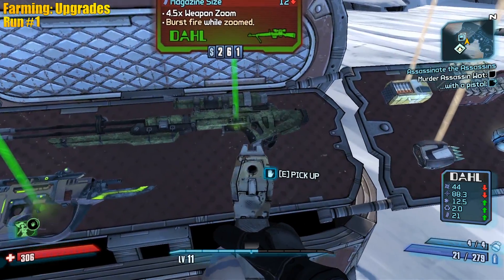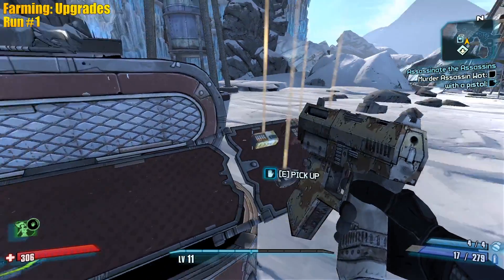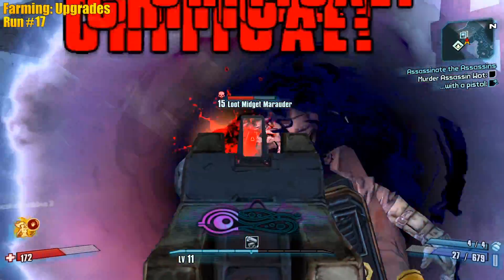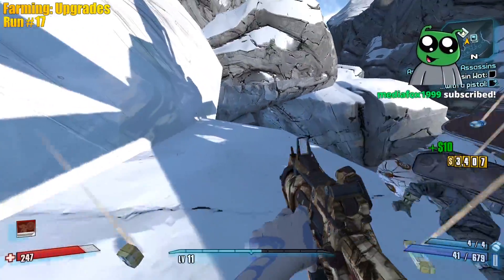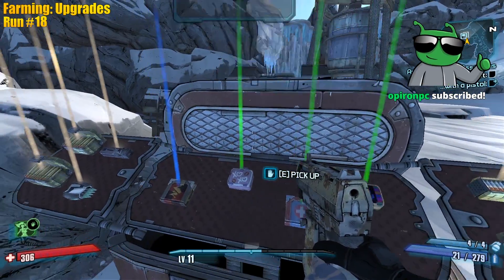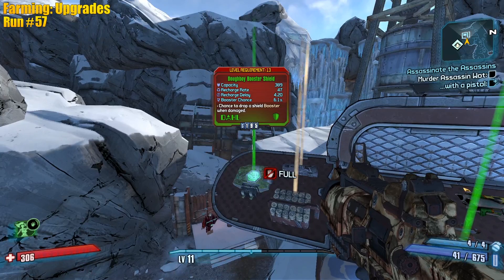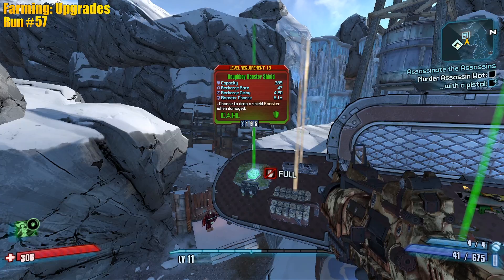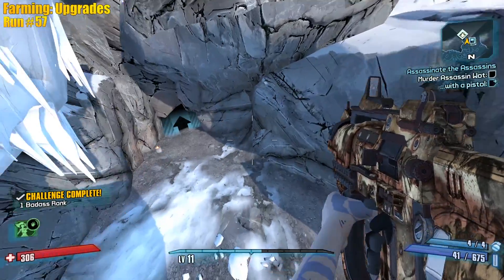Jakobs grip - more damage, that's fine. What if you drop like the Emperor - that'd be sad. Yeah no Dahl comms, not for me. The fire Dahl Wise Sniper - I'll take it sure. There it is finally, holy crap it took forever to get a shield. Dope Boy Booster Shield - heck yeah! Alright we're good, we can move on. Let's go farm the Emperor now.